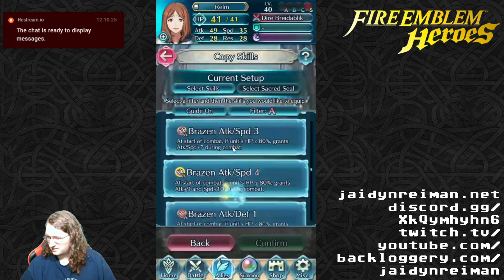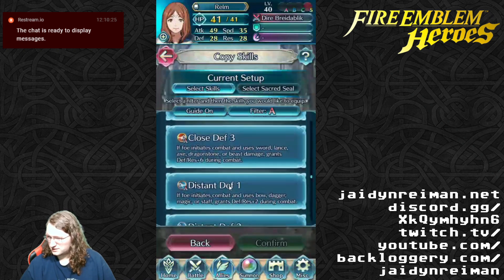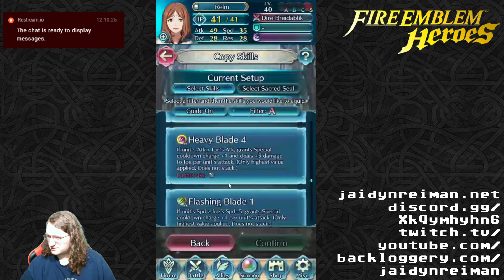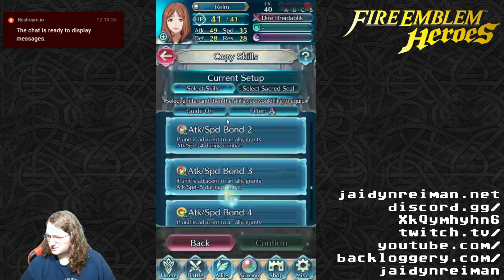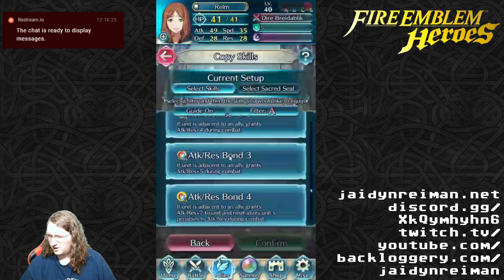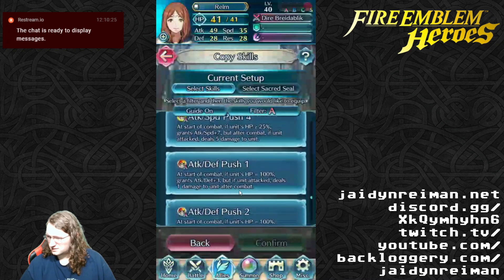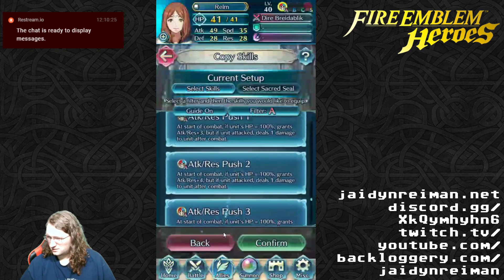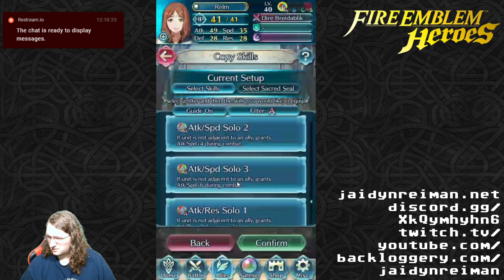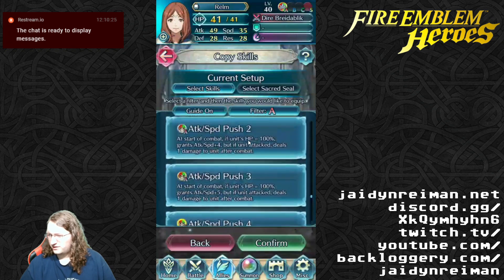Come on, where are ya? Brave attacking speed — not bad. Brave attacking speed 4 too. Nah, that's a Bond, I want a Solo. Here we go... no wait, I don't have a 4. In that case I think I'd probably go with Swift Sparrow 3.